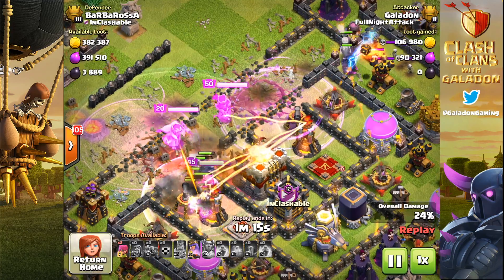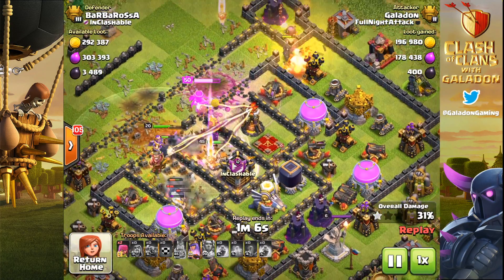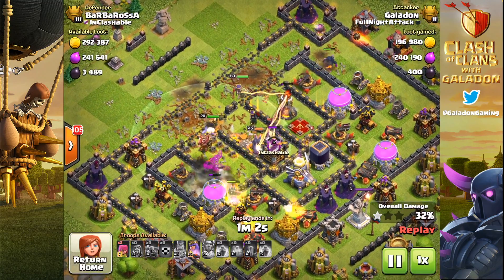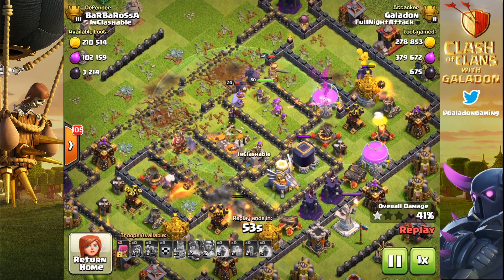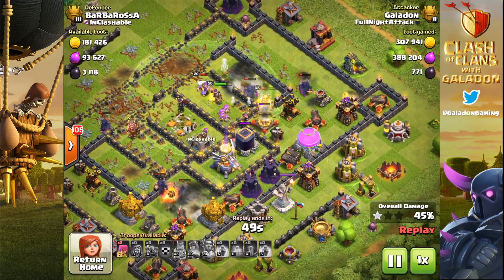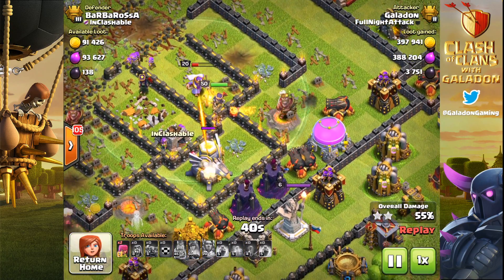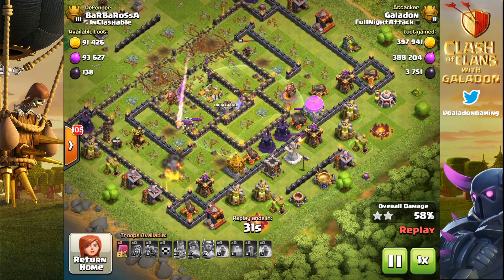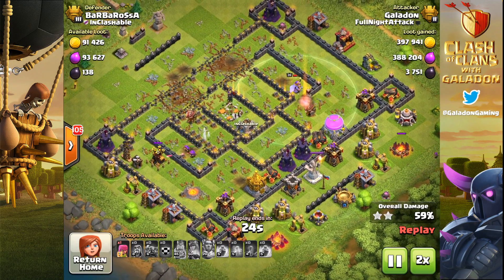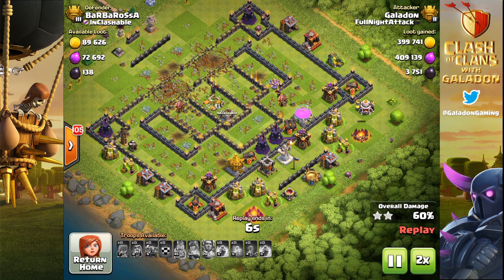I'm still farming dark elixir personally because my Barbarian King is not maxed out yet. I've got the level 50 Archer Queen but the Barb King is still a weak level 45 — I'm embarrassed to admit it. As usual, the overpowering offense means just about anything you bring these days is going to bring you the win, as long as you don't screw up the spell timing and placement. Dropping those spells in the right place at the right time makes a big difference. Maybe you guys need to come up with an army that would be difficult to win with and force Klaus and I to use it above 5,000 trophies.